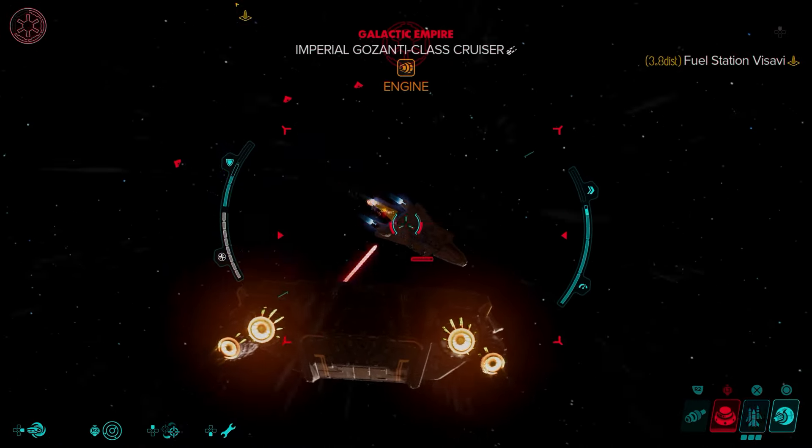Eventually just take it out. I think it's the second big ship, so there's another little ship that comes in first — you have to kill that one — and afterwards take it out. Nice and quick, nice and easy.